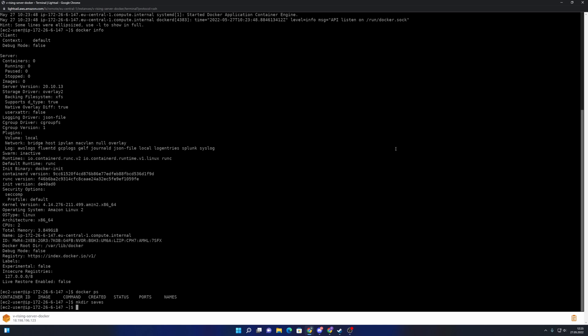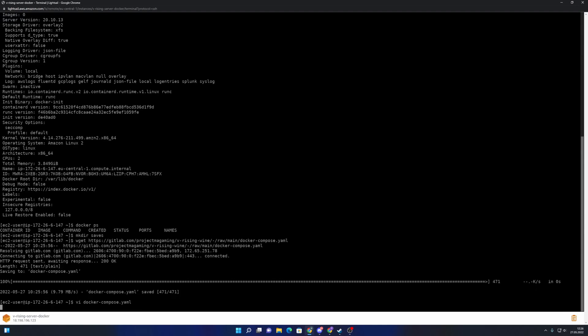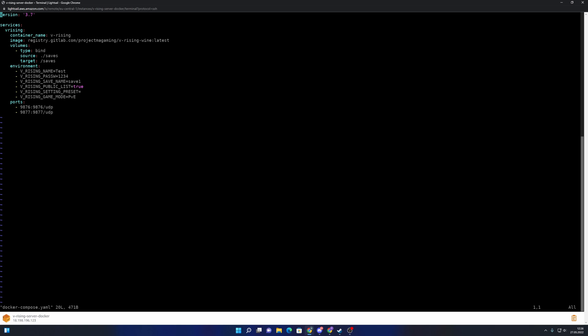Basically, all you need to do is export the save files when you want to continue your play where you left off. Now I download our docker-compose YAML file and open it to edit — I always use vi, but any editor works. As you can see, this is the configuration; we are using an image hosted on GitLab.